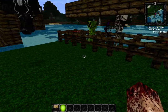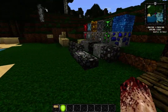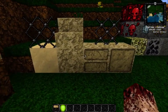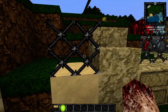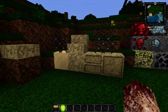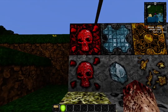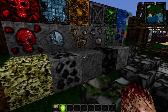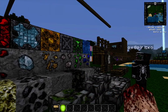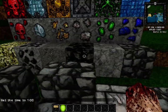We'll start right down here. We've got sand, sandstone, and some of the chiseled cool stuff you can do with it, plus the sandstone slab. Here's the glass, glass panes, stairs, and sponge. Of course redstone ore, then the redstone block, diamond block, diamond ore which looks cool, gold block, gold ore, iron block, iron ore, emerald block which looks really cool, and emerald ore.